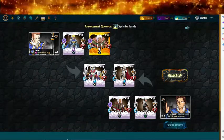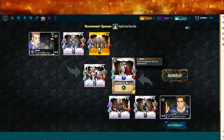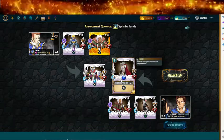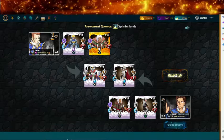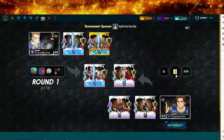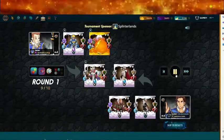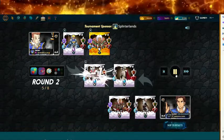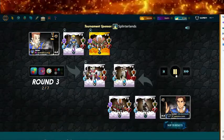Okay, so damn — they don't have magic reflect here, I thought they did. I'm in big trouble now. Magic doesn't have to go through armor, so they're gonna win with that magic. I'll tell you that right now. Yeah, we're not looking good — that magic is gonna kill us.